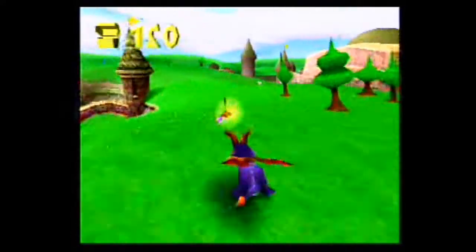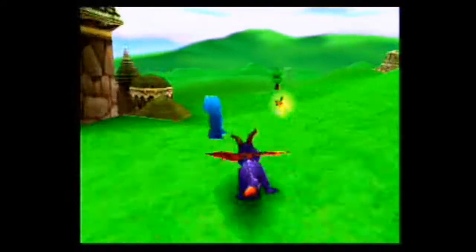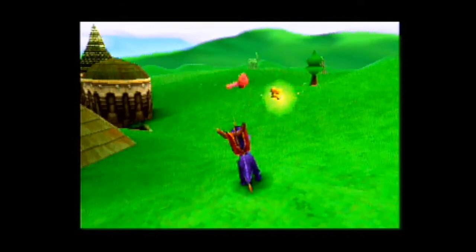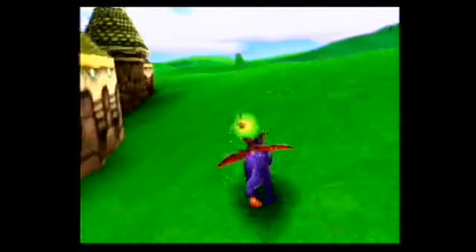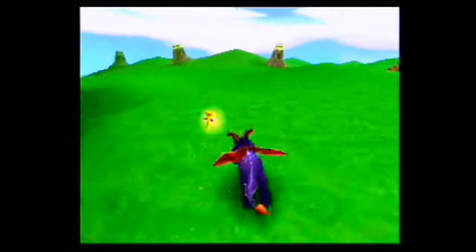Up here you're going to see a fellow in blue. He's what we like to call an egg thief, and they have a bunch of these throughout the game. All you got to do is chase them down, and then you get your egg back. It'll get more difficult as the game progresses, but they never get too bad.